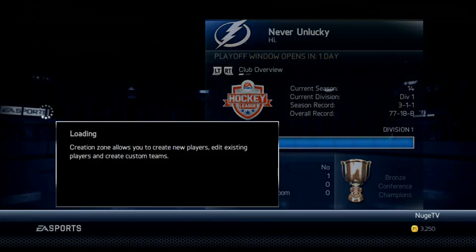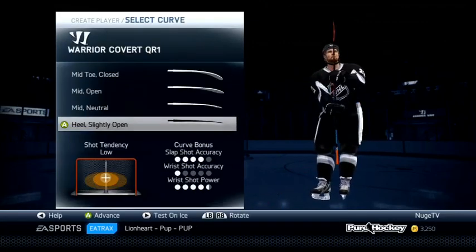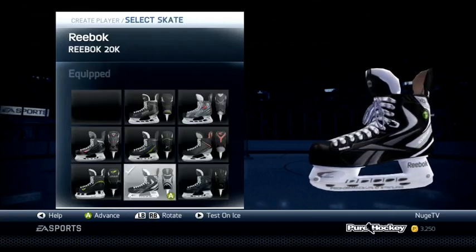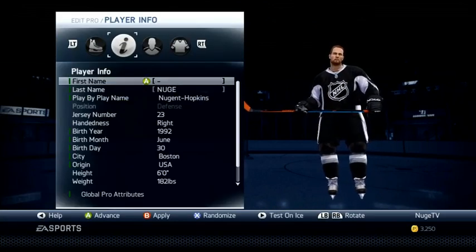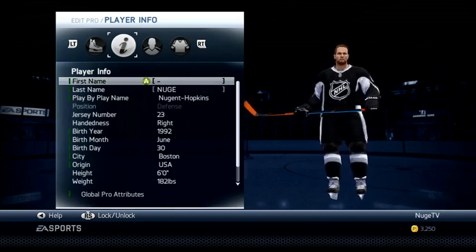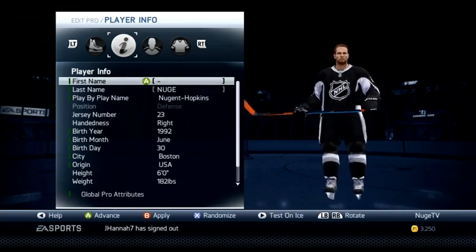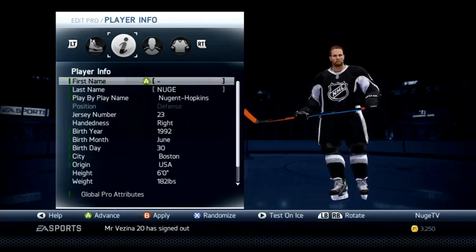Moving on to size, weight, stick, and all that in the creation zone. I use a low-blade stick — it helps keep the puck on the ice when shooting for rebounds and keeps it down on one-timers. Then 13-inch skates, because you've got to be able to keep up with people. 11-inch skates might be worth trying if you're having trouble controlling your guy, but I think the high-end speed to back-check when you're too far up ice is important. I play at 6'1" 182 lbs — you can still hit; in this game I think you could hit with a 5'9" player. 6'1" is a good balance between mobility and having a long reach. If you want bigger, 6'2" 190 is my recommendation; I wouldn't go much smaller than 5'10" because you lose that stick reach.